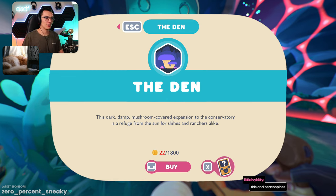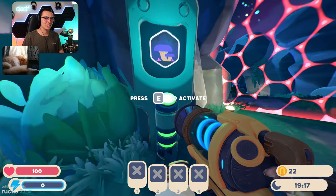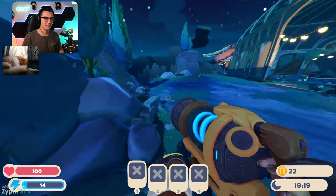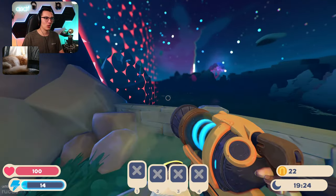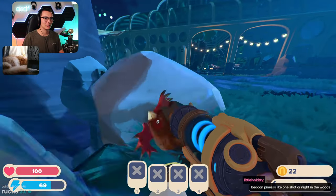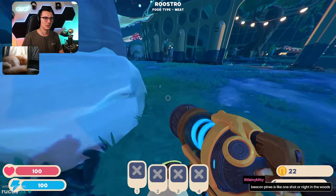The den — this dark, damp mushroom-covered expansion of the conservatory is a refuge from the sun for slimes and ranchers alike. There's so much here! That's the teleporter pad — and they've walled off the outsides of it now too. Nice! Hi rooster!